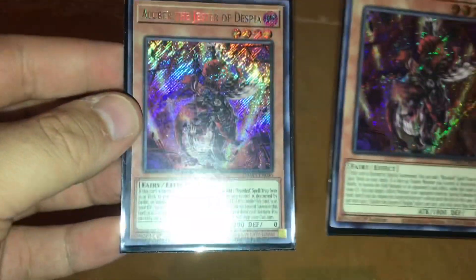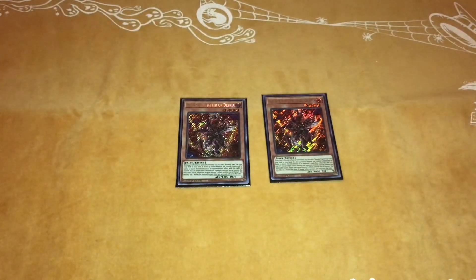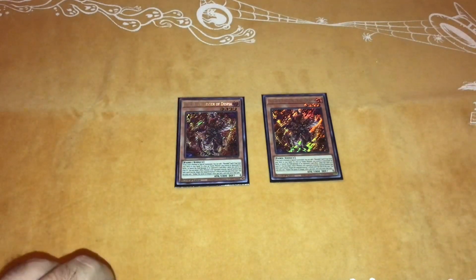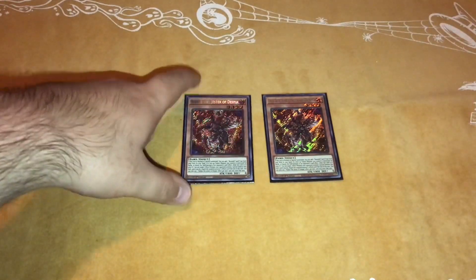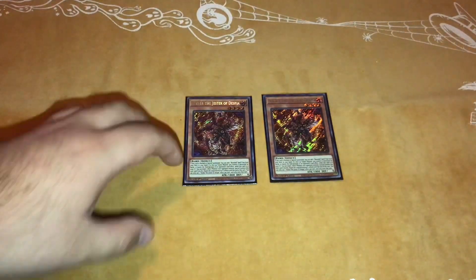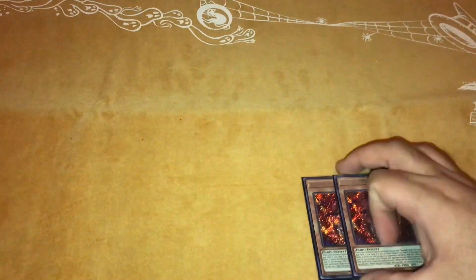I broke the deck up into parts. First is the Despia part. We have the new guy that just came out of Dawn of Majesty, Alber the Jester of Despia. He's essentially a Rota on Normal Summon — he searches for any Branded Spell or Trap, so you search for the Field Spell or the E-Telly. I play two of him because I play Alistair and Meltdown, so I don't want too many Normal Summons. You technically could play three — I'm going to try to pick up a third at locals. His other effect recycles himself when a Fusion Monster dies, and he's Dark so he flows really well with Shadoll for making Winda.